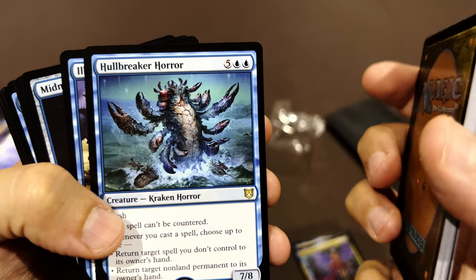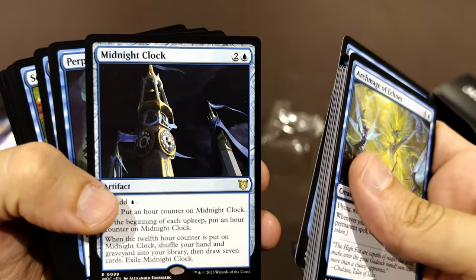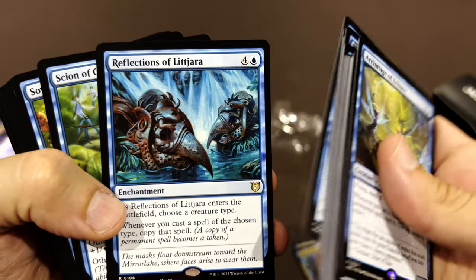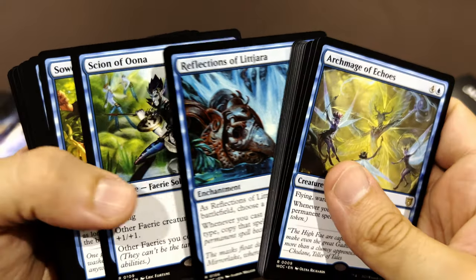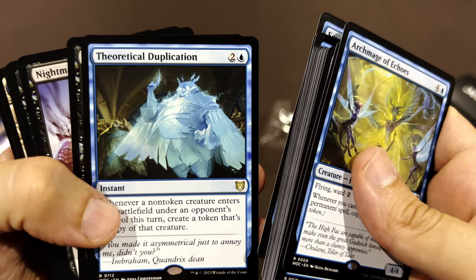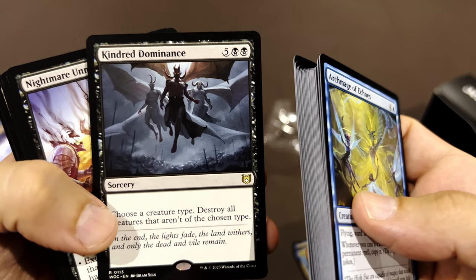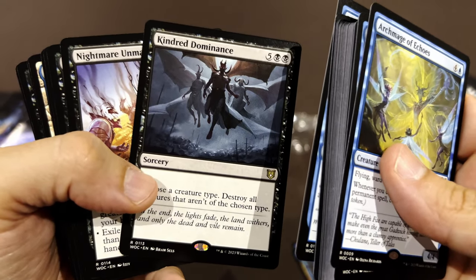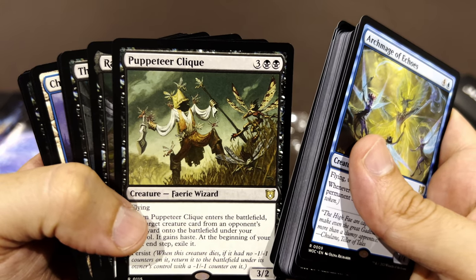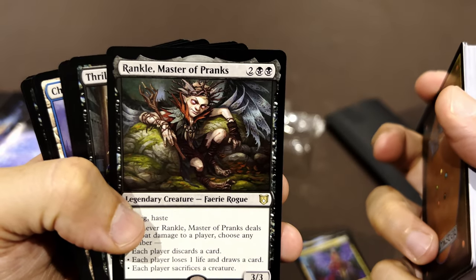Lore Broker or something similar — I think this is a very old card with multiple printings. Losing is the Gambit, The Midnight Clock — that's what Cinderella hears when she needs to leave! Reflections of Littjara, Scion of Oona, Sower of Temptation, Theoretical Duplication, Kindred Dominance — wow, the artwork is beautiful here. You choose a creature type, destroy all creatures that aren't that type — so basically a board wipe but only fairies stay. Better than a board wipe!